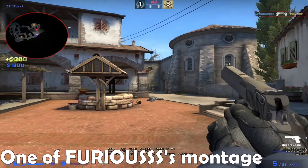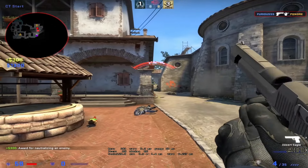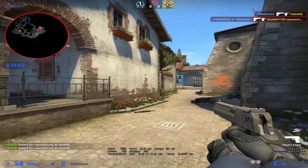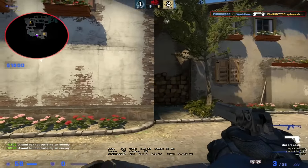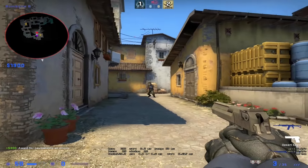Flicking, on the other hand, is a more complex form of aim. It involves moving your crosshair to a target in a very fast and ideally accurate manner. This, of course, requires more practice than tracking in most cases.